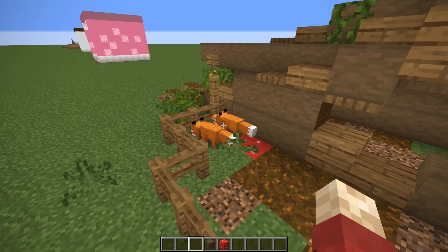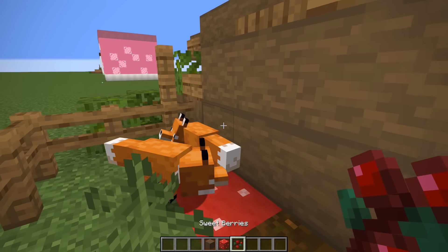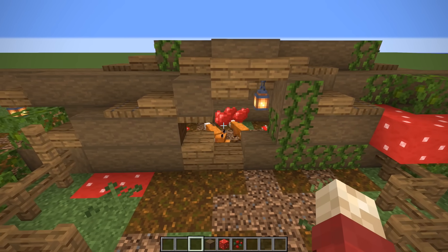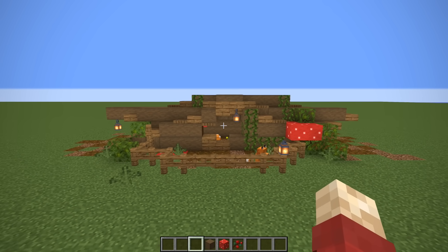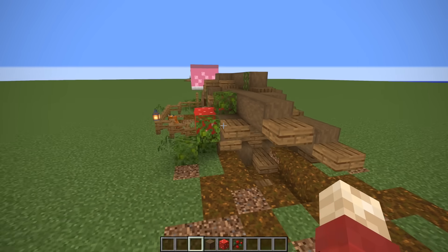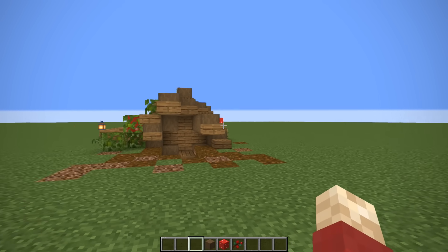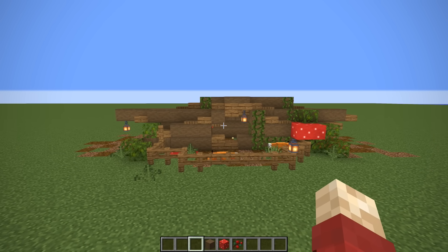Foxes are so cute and they've got some really interesting behavior. Getting these guys to behave is quite difficult. If you weren't aware, what you do is grab some sweet berries and give them one each. Then their babies - not them - will be not tamed, but they won't run away. So there we have it - that's our first fox house. It is basically just an arch of wood or log in a big circle, and I think this is probably one of my favorites of the video.